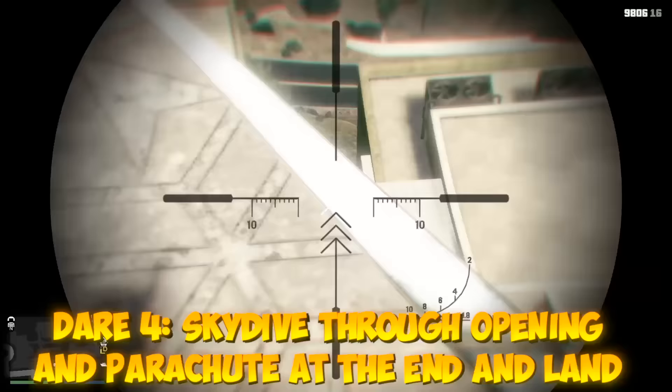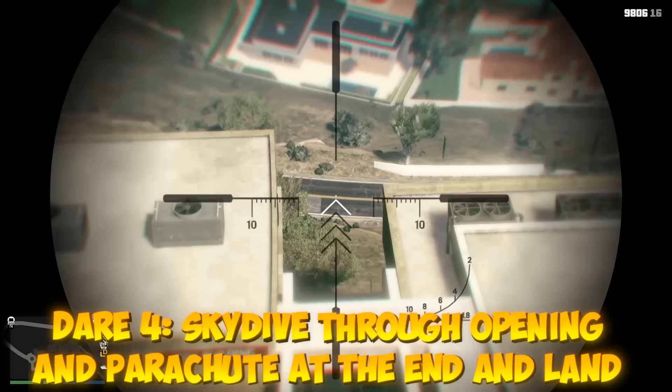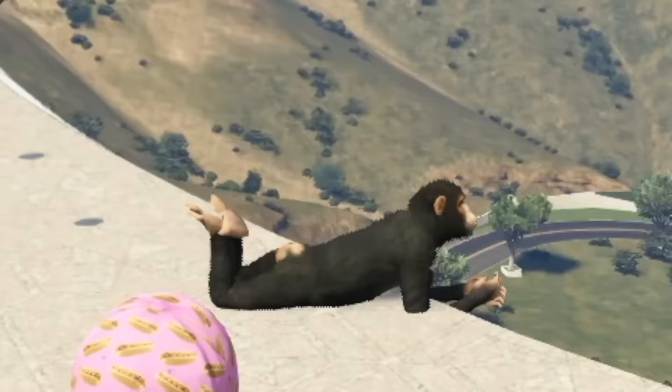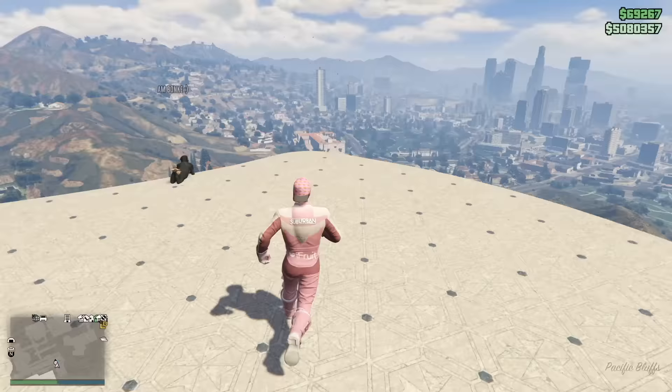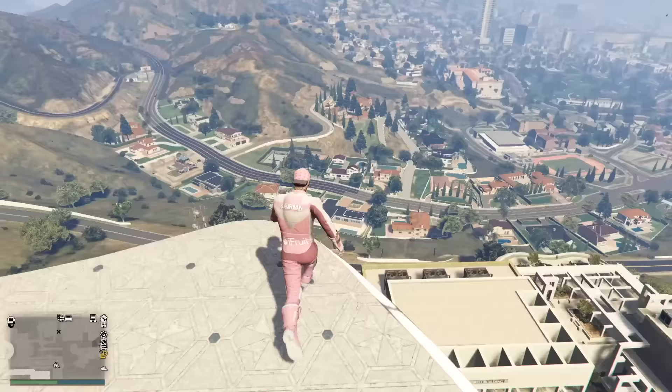This next dare says we actually need to skydive through that opening right there, parachute through the end of it, and land. I don't want to do this. He's ready to watch us fail. Well, like my grandfather always says: just do it, you idiot. Let's go! We almost did that first try. Second try's the charm.